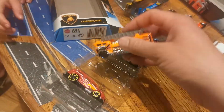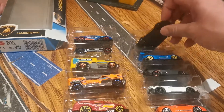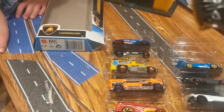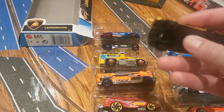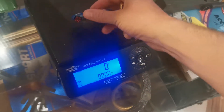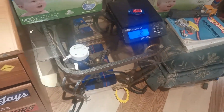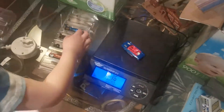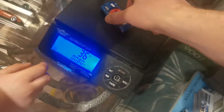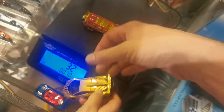We almost need a wrestling bell because this is going to be a dog fight — I don't know who's going to win. It's the Lamborghini Veneno versus the police car. The police car weighs 36 grams and the Lamborghini is 32 grams. Here's our first matchup — first one to two wins gets the point for the team.